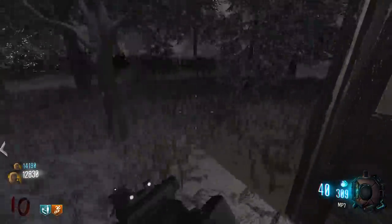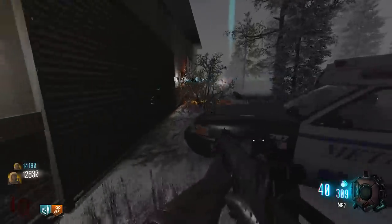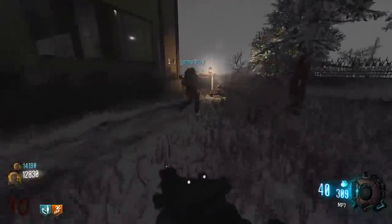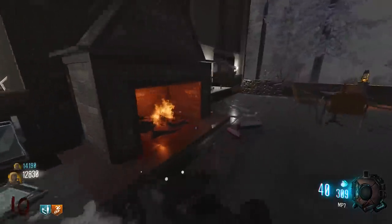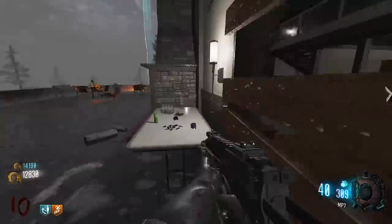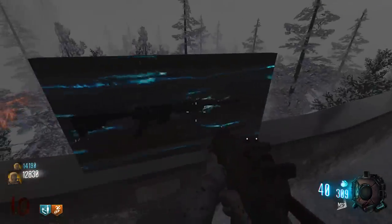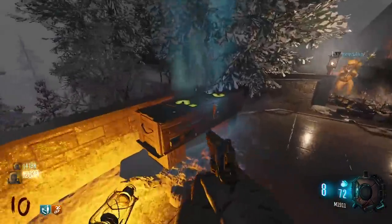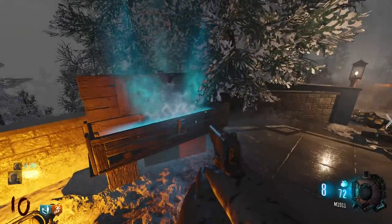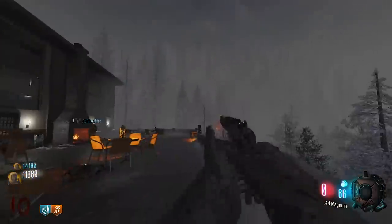It said something about a survival challenge. There was a crawler right behind me. I don't think we actually go inside - I think the perks are given to us. Okay, there's no power to turn on - that doesn't make sense. It said something about a survival challenge but I'm not seeing anything on my screen. There's an M4 here, and the box is here.